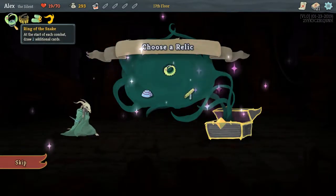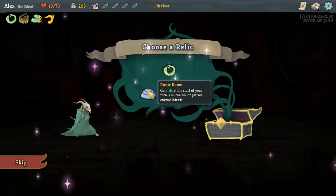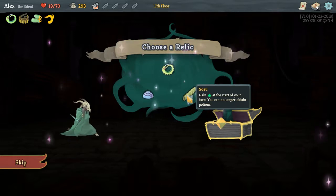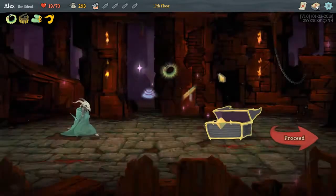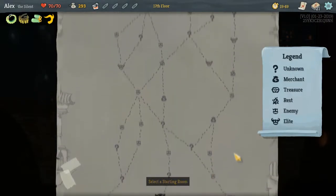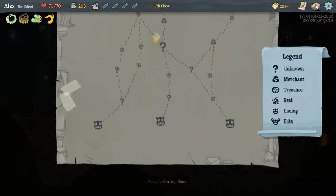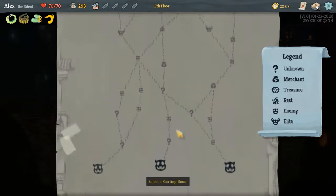Ring of the Serpent - wait, is that what we have? No, we have Ring of the Snake - add two additional cards. We get one more additional card every turn. Or Runic Dome - gain energy at the start of your turn, but you can no longer see enemy intents - that's terrible. Or gain energy but you can no longer obtain potions - we do have a potion belt, so yeah. We'll definitely take Ring of the Serpent. Two elite fights on this side - we can completely avoid elites here, so let's go this way.